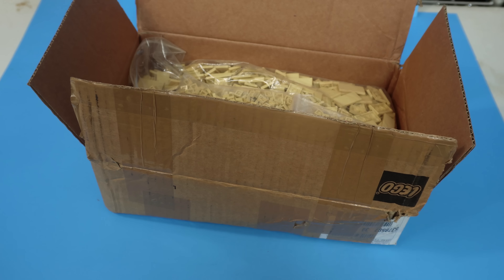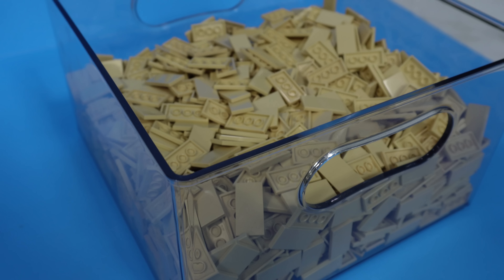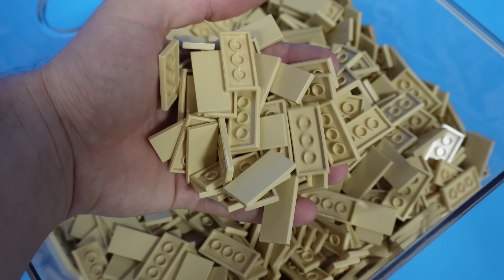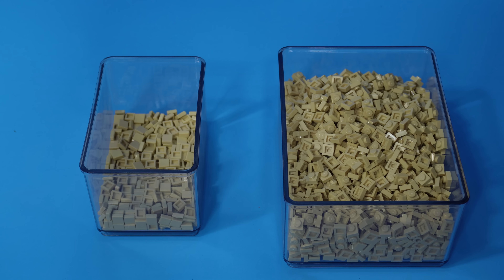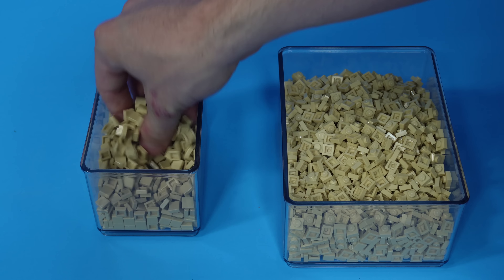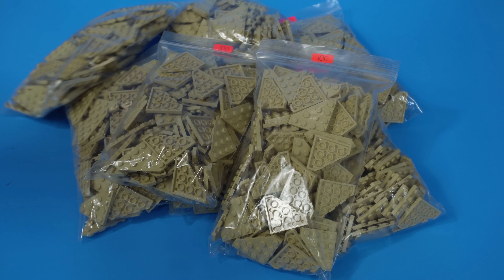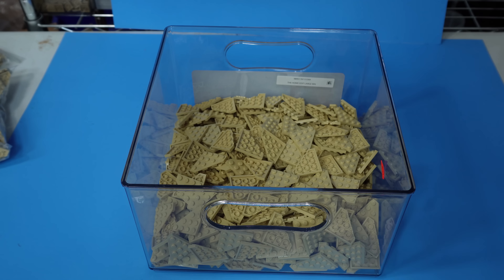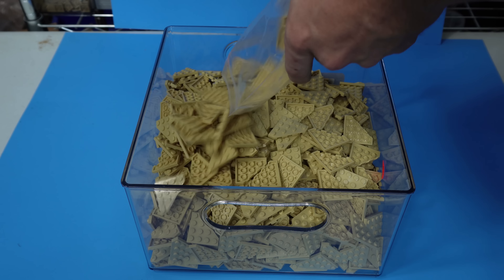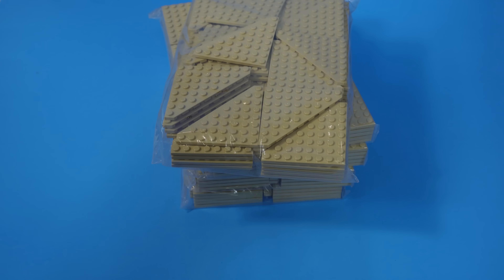I got two major packages from three different sellers and they're really packed well. The first package has 1,500 2x4 tile pieces, which will allow us to make even more progress on the beach since I'm basically doing a tile look for the beach. I also got a smaller package of 1x1 plates and 1x1 tiles to give some more accent pieces and really capture more detail.